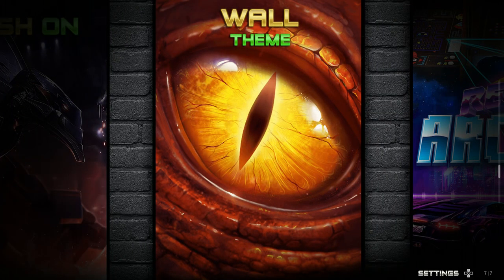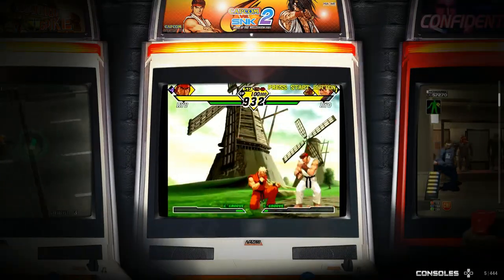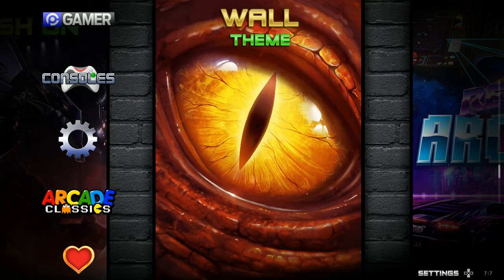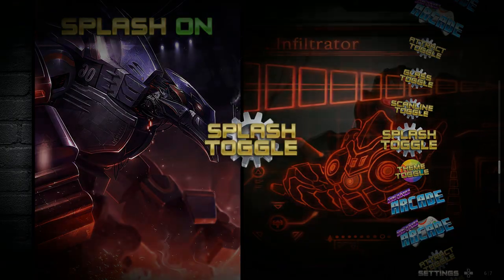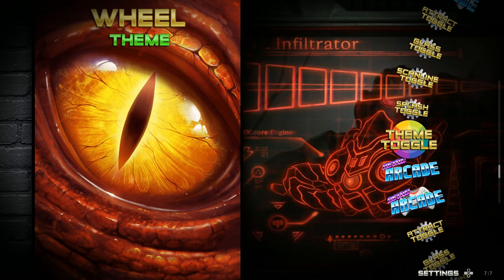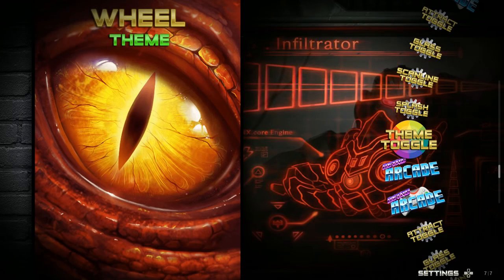Right now we're on the wall theme. You get all these cabinets — the big wall cabinets with video snaps on one side, loading as you go through. Love the light gun. You can change the themes here just by toggling through them. You can turn splash screens on and off — I just went through a splash screen there. You can add your own splash screens, like a game over video. When you're on this screen you can see what theme you're on — right now I'm on wheel theme, which is like a HyperSpin-type wheel.